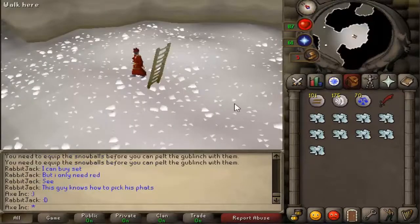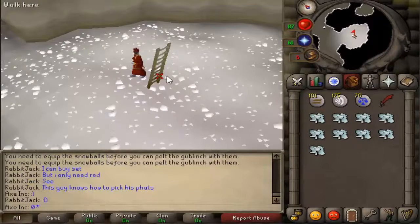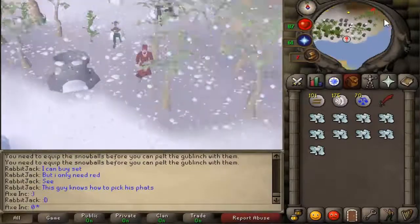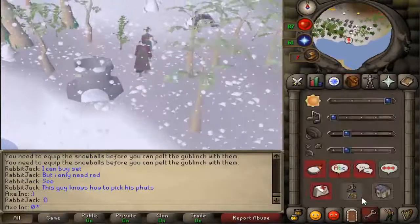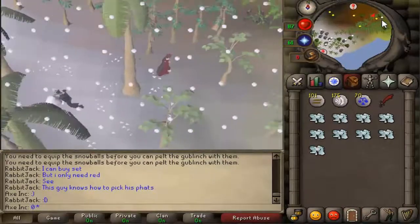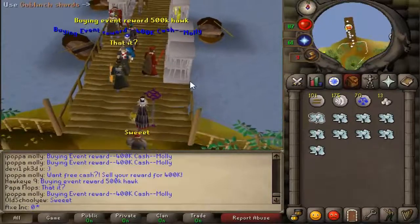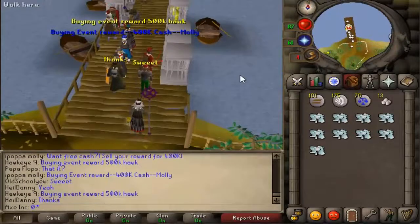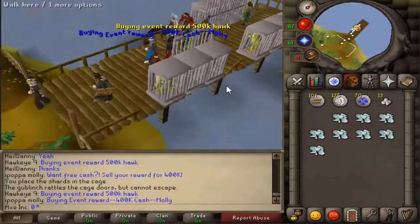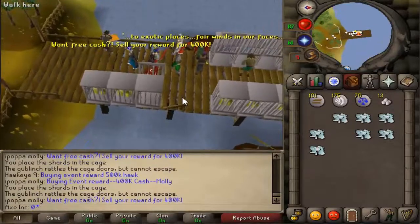So after you got 10 goblins, basically just go back to the cages place, and you will need to put this into the cages. So after you come here, just use the goblin shard on the cages and put it all into the cages.